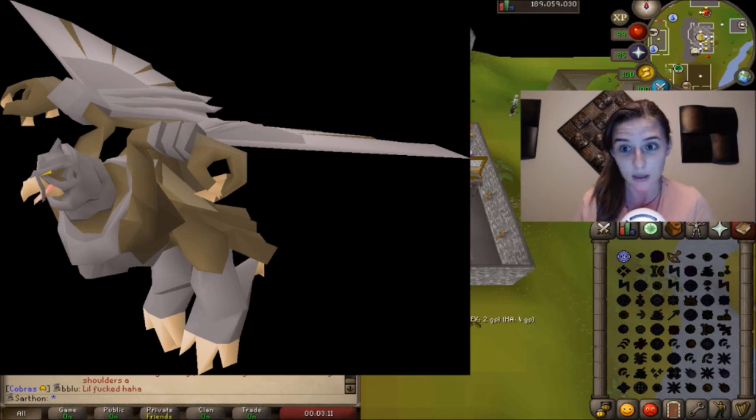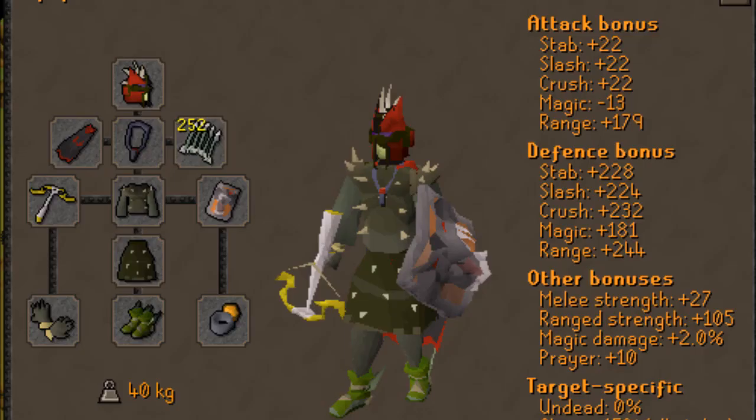So first we're going to start with the gear setup. Here's the setup I have. I always do Armadillo on task — an Aviansies task — which you can also pay to extend, which I highly recommend.